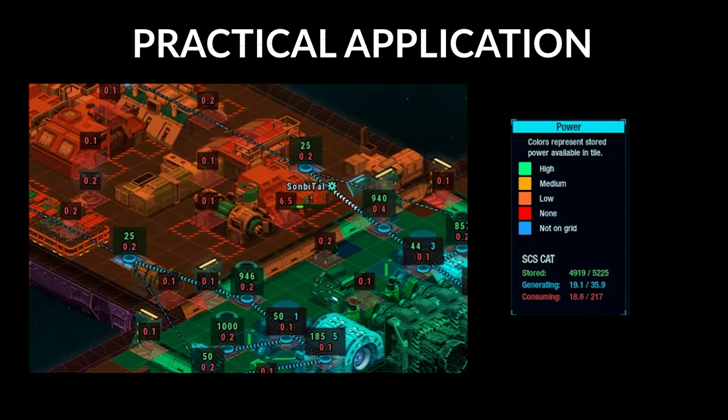Under normal persistent power consumption, the power capacity nodes are full. But when Sumbital operates the recycler, the power draw increases, the power capacity nodes are drained, and the power generators refill them as fast as they can.